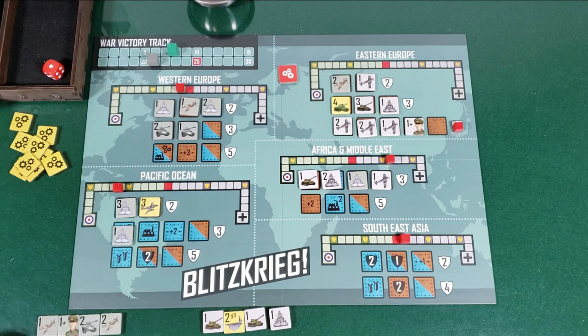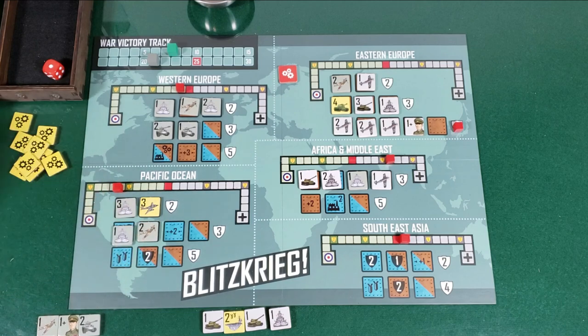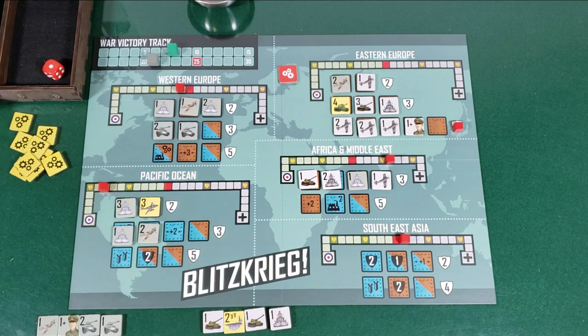My turn. I'm going to do this two aircraft over in industrial production in the Pacific Ocean. Industrial production — I get to draw a token to add to my reserve. That's a terrible one to draw. The two moves them over. At the end of my turn, draw up again — one. What the heck. AI's turn — writing's on the wall on this one folks.